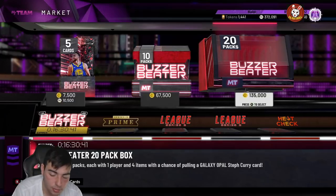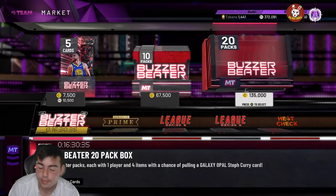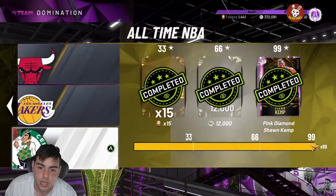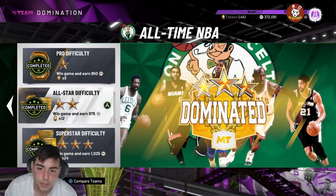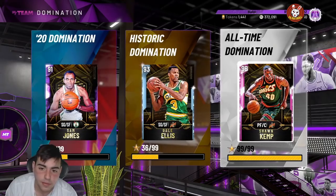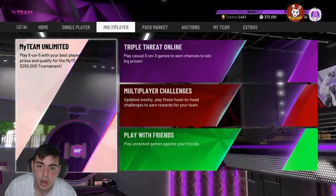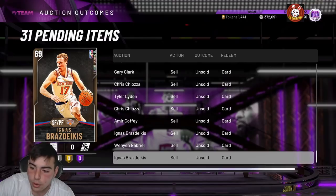You just need to have some MT stocked up just in case anything does happen. Make sure to get your tokens up — you can complete sets, grind on Triple Threat Online, or even do some Domination. These last games give you a solid amount of tokens if you haven't done that. Pretty much I just prepared you perfectly for the new content. Let me know in the comments anything you want to see, because I pretty much answer every single comment. That's all I got for the video — let me know how it goes, and if you snipe anything, hit up my Twitter. Peace.